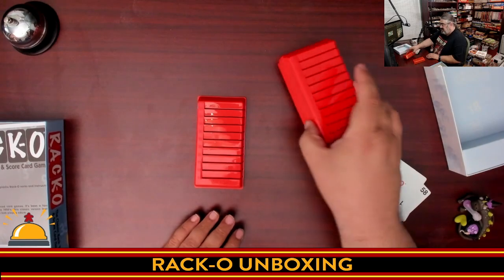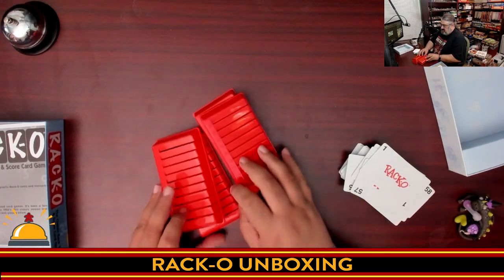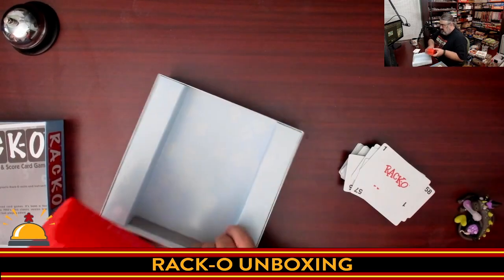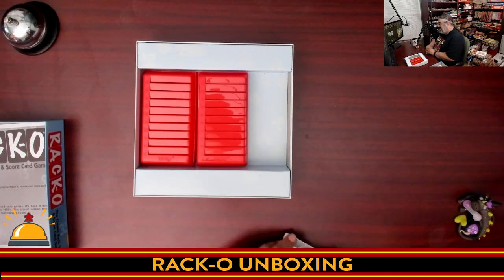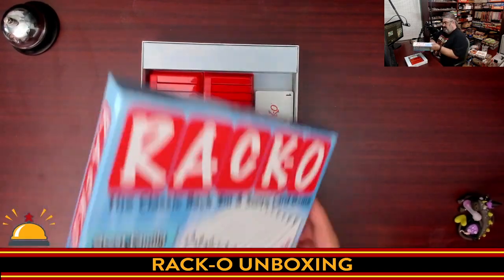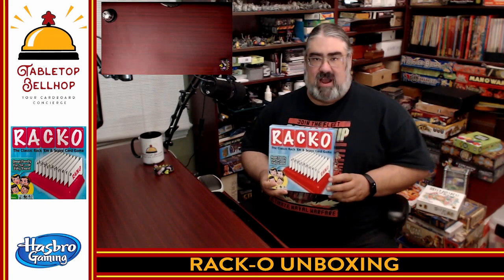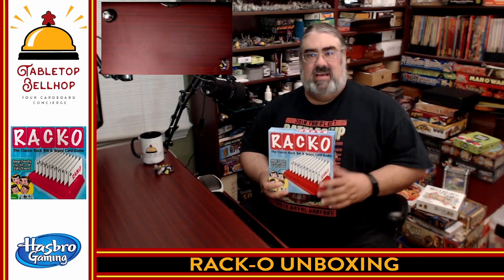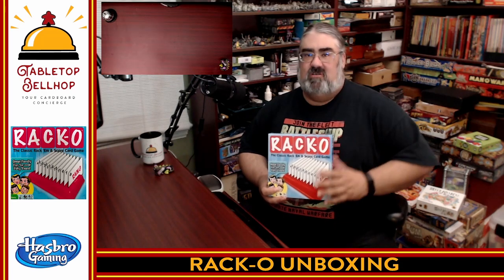Not one, not two, not three, but four plastic trays — which you can't actually stack to put in the box — four plastic trays and 60 cards. Oh, and don't forget the black and white rules. So there you have it: a look inside the box at my shiny new copy of Racco, featuring 60 unique cards, four card trays, and black and white instructions. Hasbro did a great job on the card design — especially those numbers going left to right so it's easy to tell if your cards are in order.